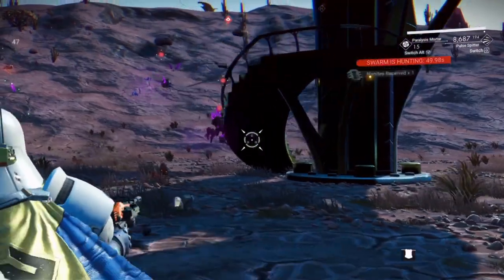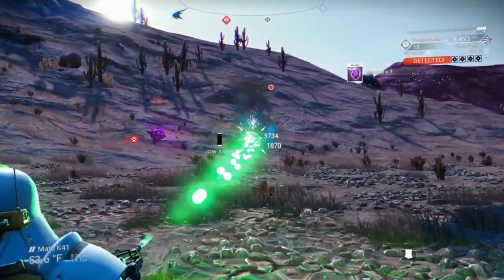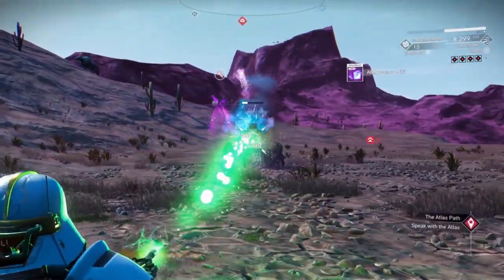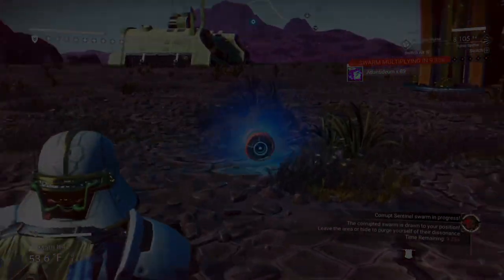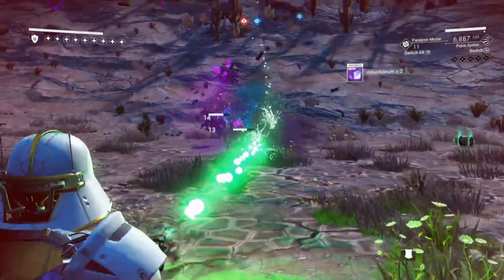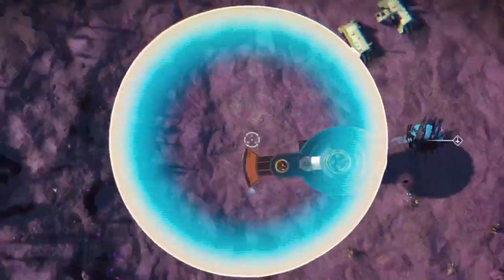In the next stage, all units show up together. As I take one down and it cloaks, you can see it's being healed at a very fast rate by the unit above it. By using a paralysis mortar, I can make them pause long enough to take them all out. Having a paralysis mortar in your inventory is a very good idea when fighting corrupted Sentinels.